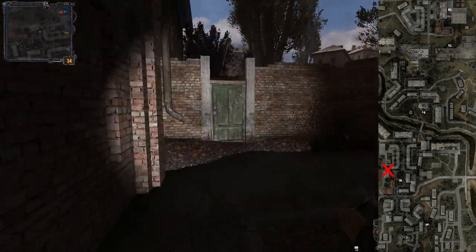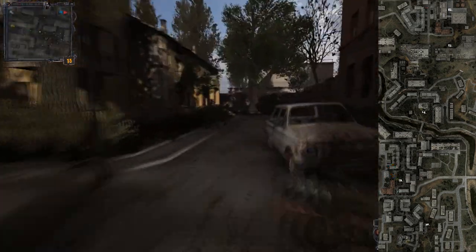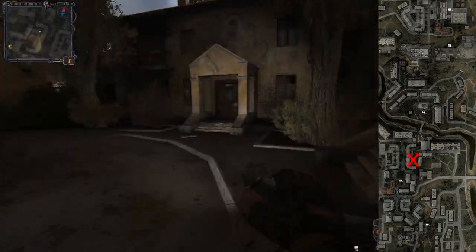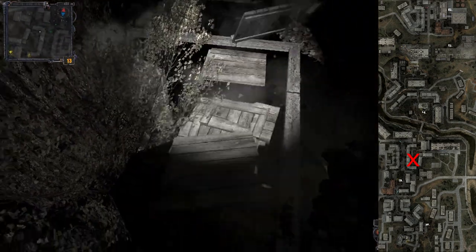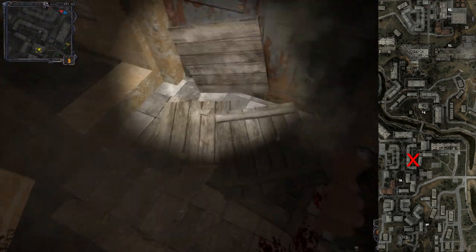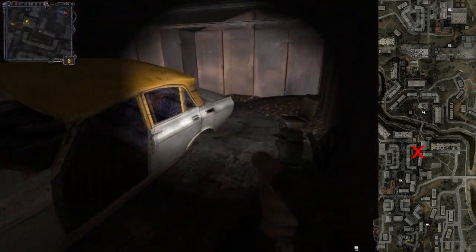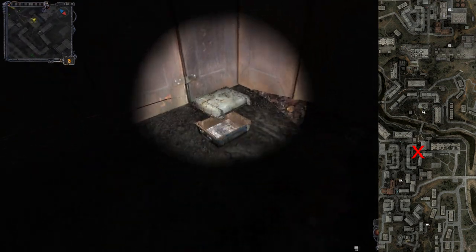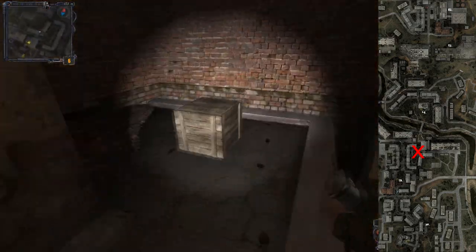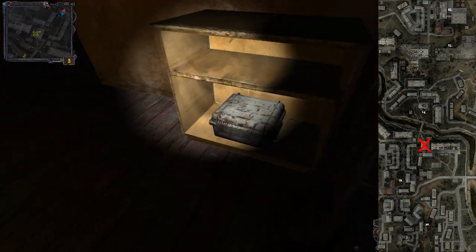Back in the same square where there is the Monolith ambush, there is a crate in one corner and another crate in the opposite corner of the area. Then in a small square area there are some boxes laying around in front of doors, a small one near the garages, and a box inside the garage as well. There will be a crate in the corner here too.